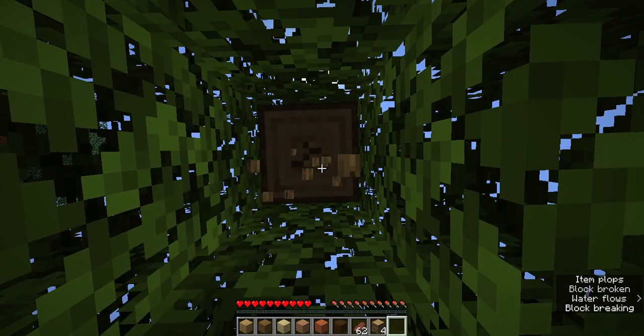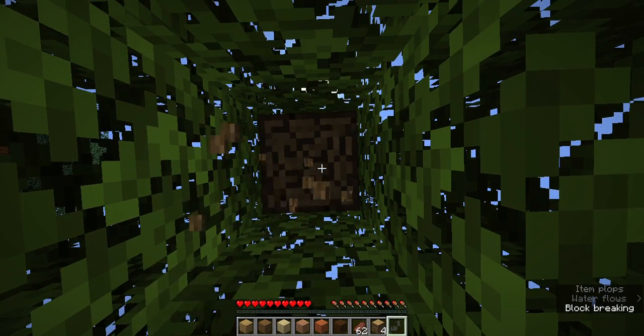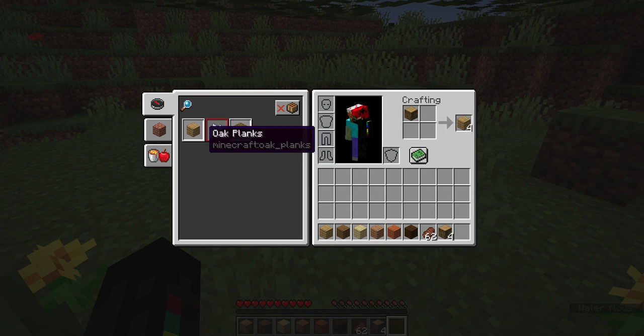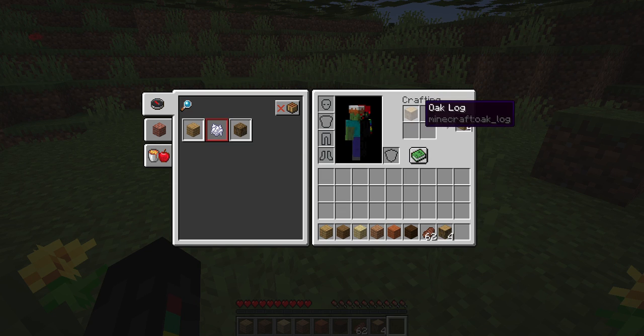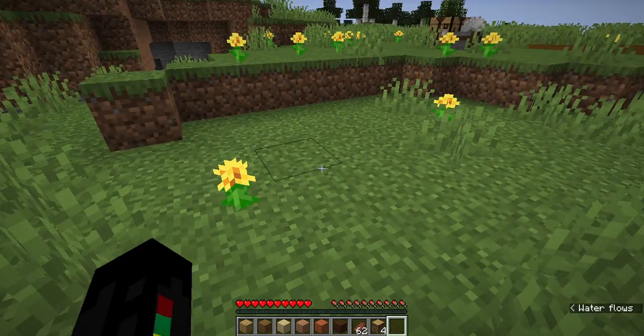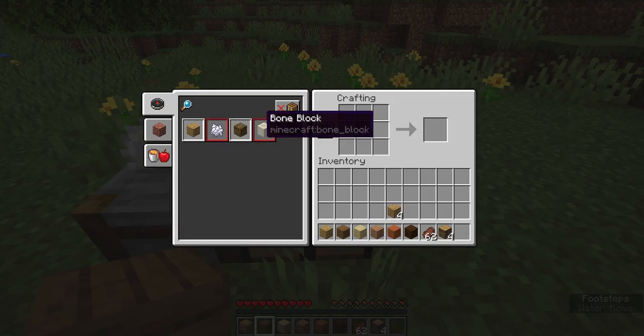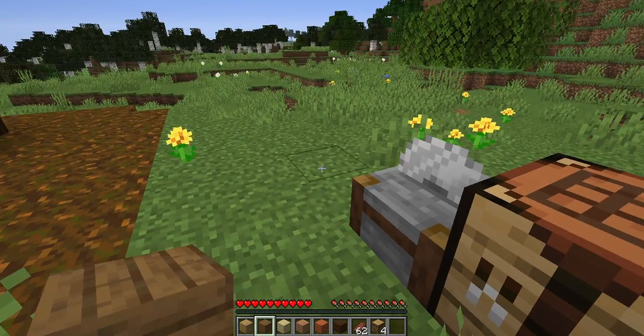How does one turn a log into planks? Well, I am here to teach you. You make them into planks by putting any kind of log in the 4x4 grid and you get planks. It's really cool. Planks are really neat and they have a bunch of their own recipes, which are not showing for some reason.